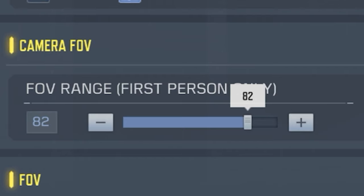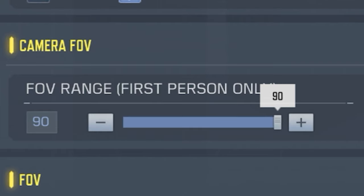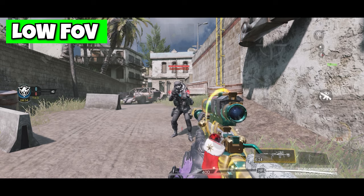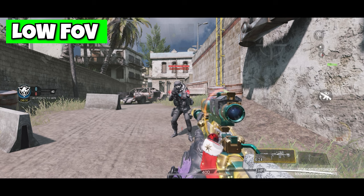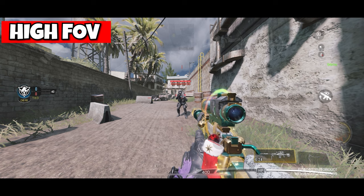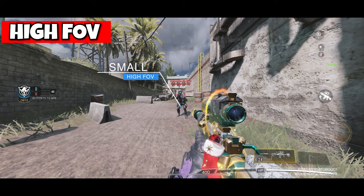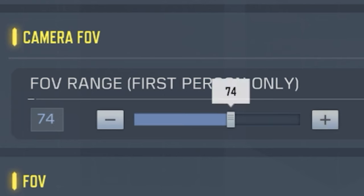Setting number two will give you better accuracy when sniping. FOV is a very controversial topic in COD Mobile — some people say you should keep your FOV as high as possible while some say it's better to keep it low. But since you're sniping, you shouldn't use a high FOV. At a low FOV the enemy is very easy to spot and you have to make very little effort to aim on him. At a higher FOV the enemy gets significantly smaller, making it hard to lock your aim. That's why I recommend using 75 as your FOV when sniping, so you can have better accuracy especially at longer ranges.